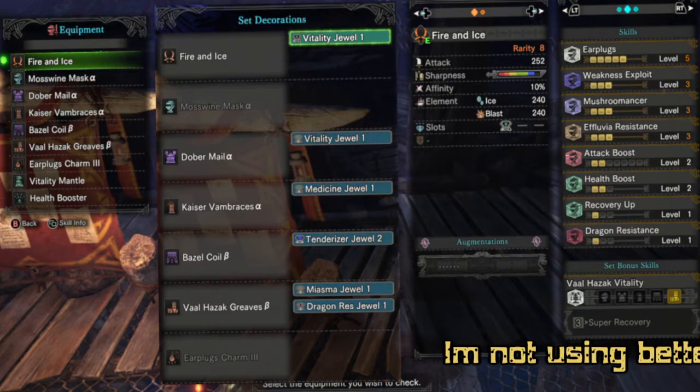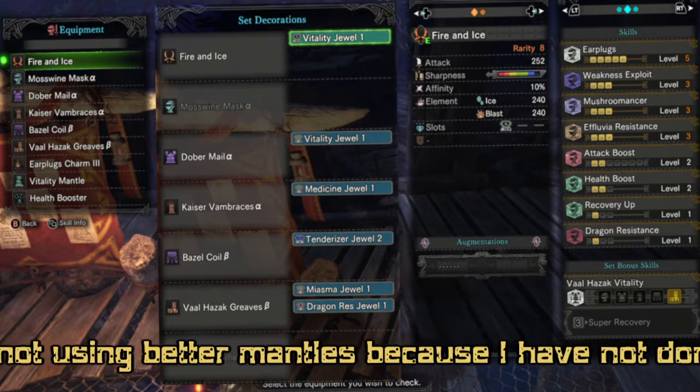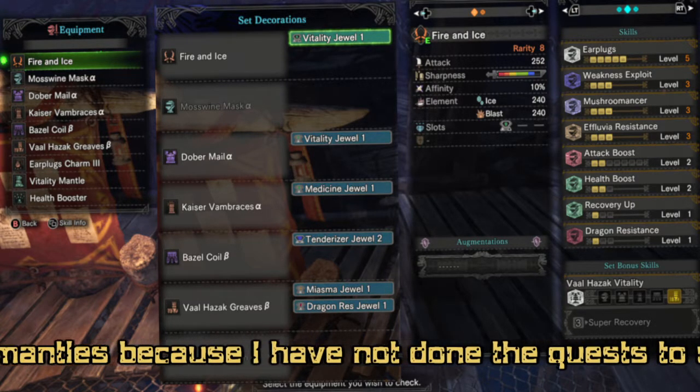Notice up front, this ain't a speed build run. This is a scrub build that will help you if you're stuck on AT Vol. It's a play-it-safe and out-heal-the-arc-mechanics approach.